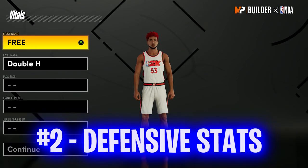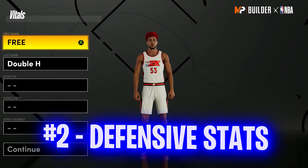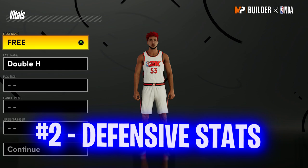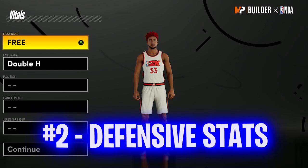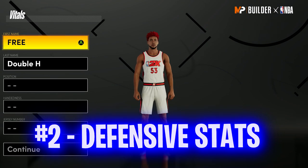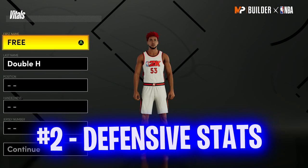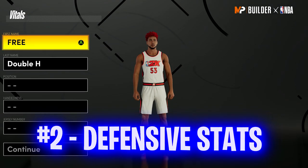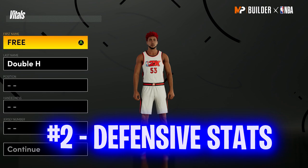Number two: a lot of people are complaining about how they can't stop contact dunks. I have a lot of solutions within the build creator that we're going to talk about — interior defense, how to stop contact dunks, and what to upgrade and what not to upgrade.